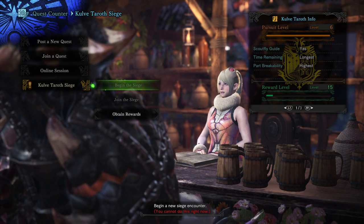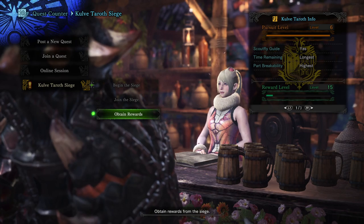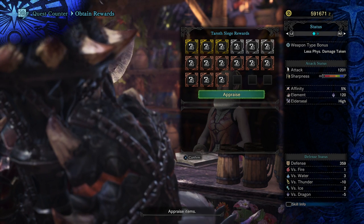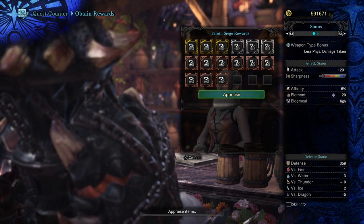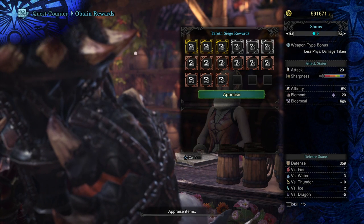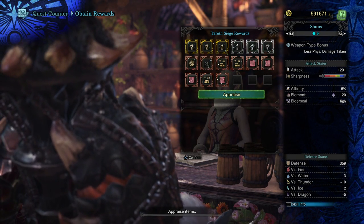Now, essentially, once you complete the siege, you can see here - begin the siege, join the siege - the options are greyed out for us because we have successfully just completed another siege, and you actually get rewards from these sieges. You can see they're varying rarity: gold, silver, bronze. As you progress through the siege and kill the Kulve Taroth, you essentially get the rarity increased of these rewards.